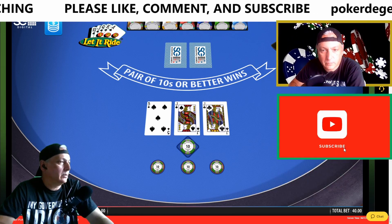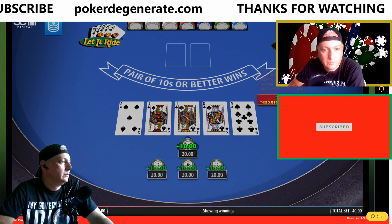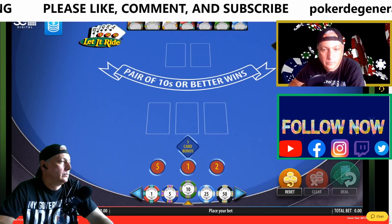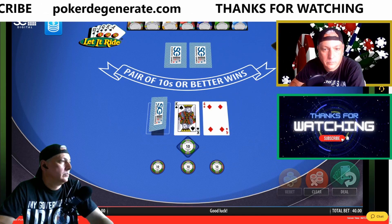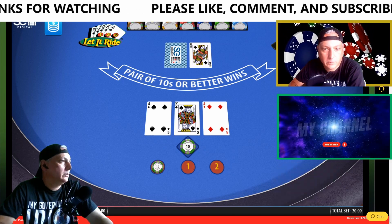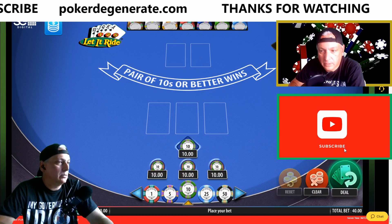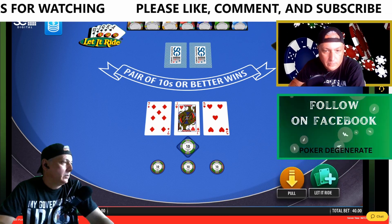Pair of jacks, so we'll let it ride. Get another jack — oh, king. Pair of fours, pull back. We're almost at ten minutes here, so I'll just do another hand or two. I'm trying to keep it actually under that, but it doesn't work out that way sometimes.